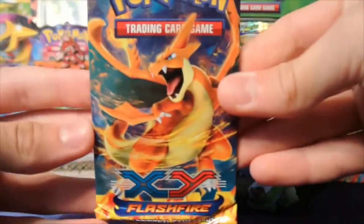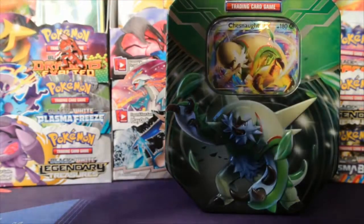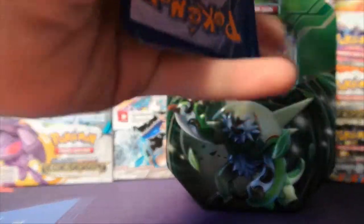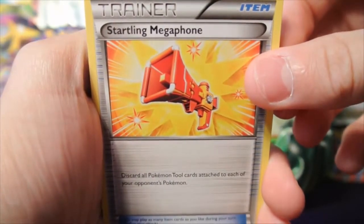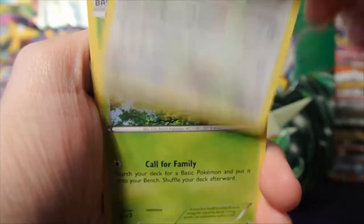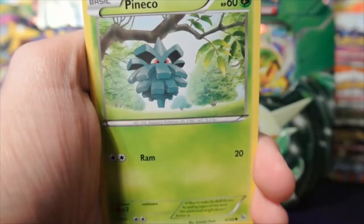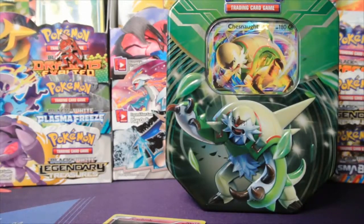Hopefully this Mega Charizard Y pack can redeem our luck — hopefully we can get something fantabulous out of this. Alright, so we have a Floette, Startling Megaphone, Miltank, a Seedot, Skrelp, Shinx, a Scraggy, Pansear, Weavile — and oh, a Carbink Holo! I thought I didn't see this was a Reverse. So that's a Reverse and Carbink Holo. So we did get a holo — not bad! We met the ratio there.